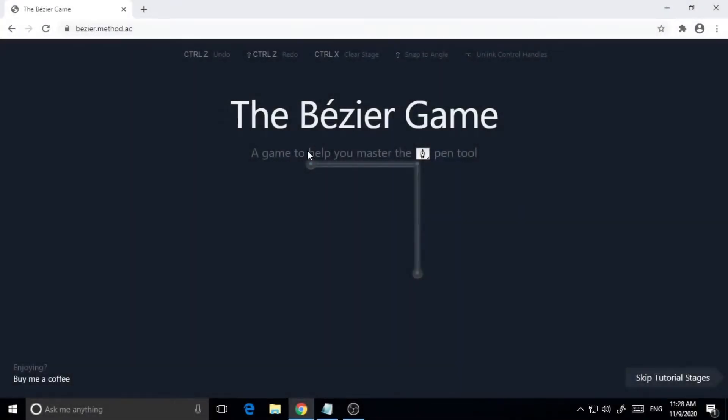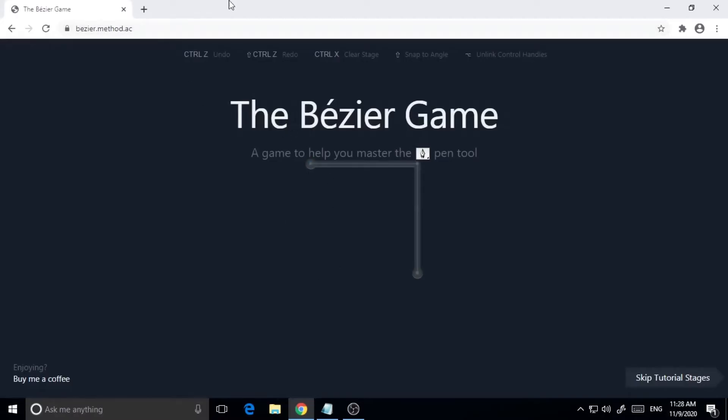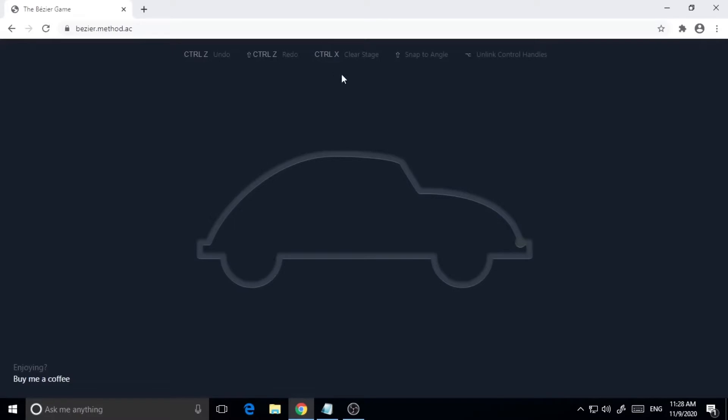As you can see, we are on the website bezier.method.ac where you can play this fun game. To start, I can see the card shape, so I will start with this corner. It should be done in 14 nodes — let's see how many nodes I actually need. The less nodes you need, the more skilled you are. I'm doing it by dragging with the Shift key, and where you want to unlink the control handles, you need to press the Alt button and drag, just like that.